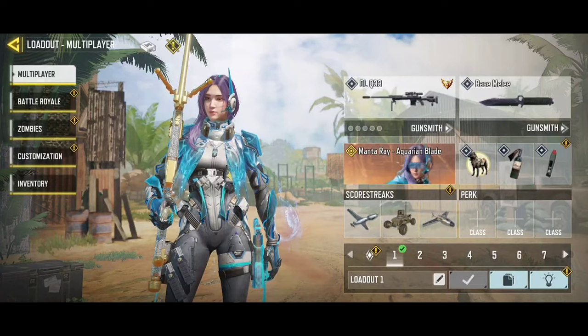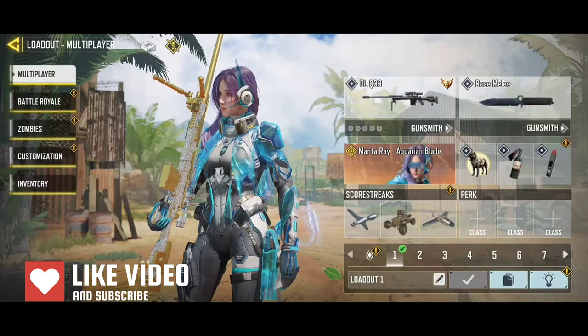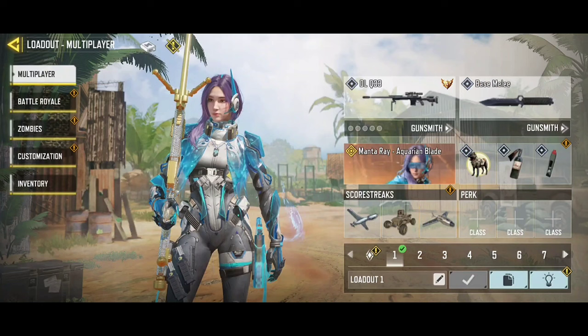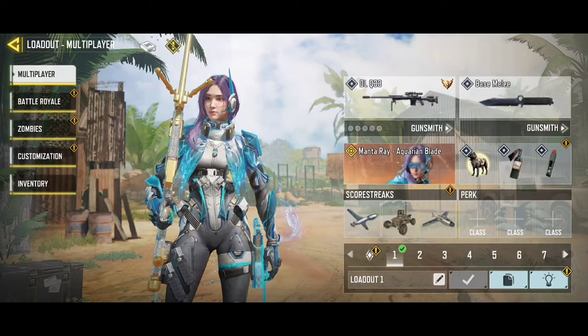Hello everyone, welcome to another new video on the channel. In today's video I'll reveal all the secret tricks for you to have 100% accuracy and stop missing shots at the enemy. I will not use any legendary or mythic skin because these skins have aim assist and most are pay-to-win. Any poor or rich person can use these tips, so grab a pen and paper and let's go.